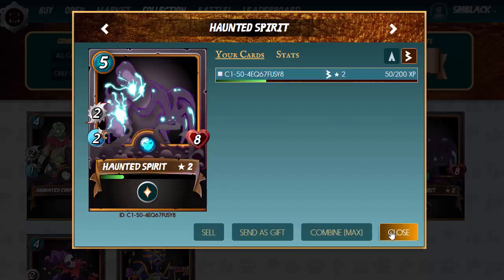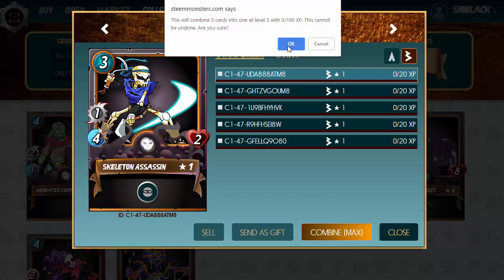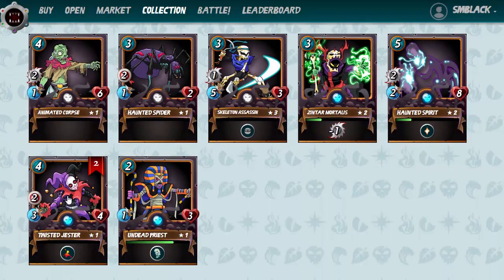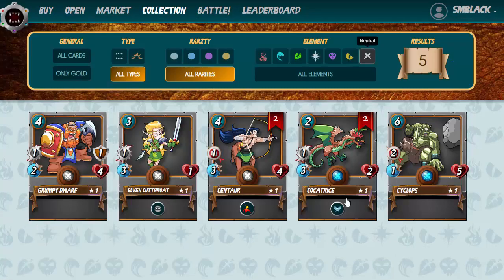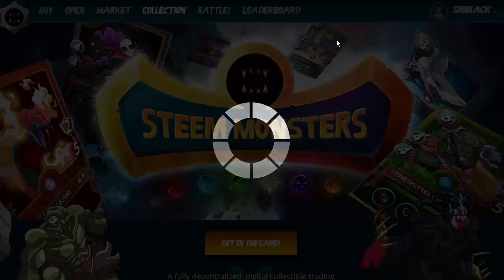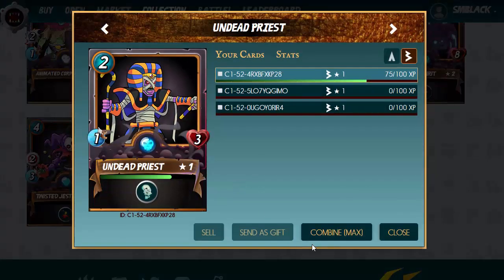Let's just go back into the collection and verify they've come through. Maybe one of the Twisted Jesters was actually sold, so let's go ahead and combine these cards now — bring the Haunted Spirit up to level two, and bring the Assassin to level three by combining five cards. The Twisted Jester — we only got two of those, so we need to go purchase another one. With a little bit extra, we'll also upgrade the Undead Priest, and the Cotress is always handy to have.